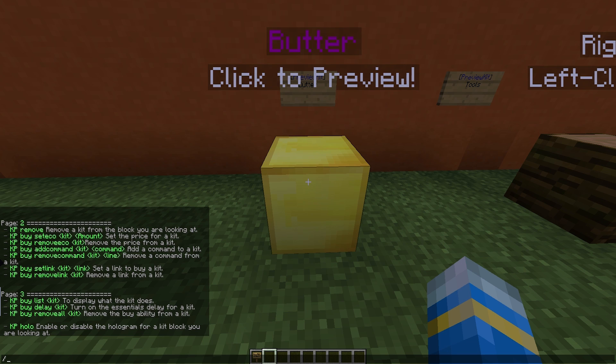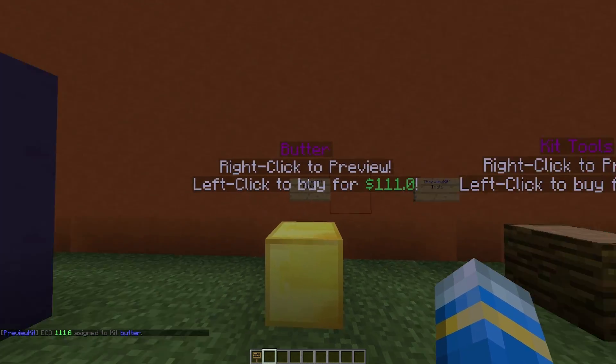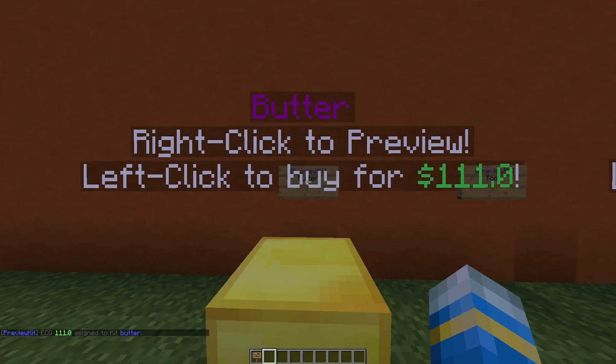We are going to set a cost. The way we do that is /KP buy, then set eco for kit 'butter', and we're going to set it at 1111. There we go — the hologram has been updated with the cost.